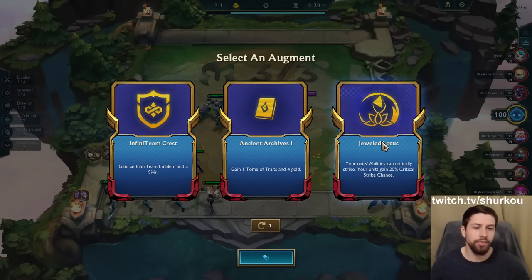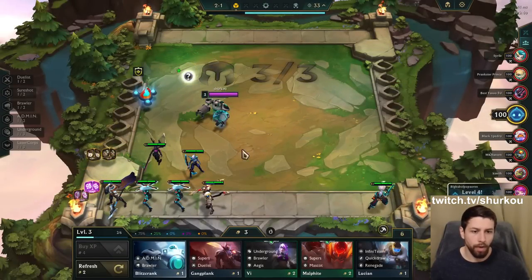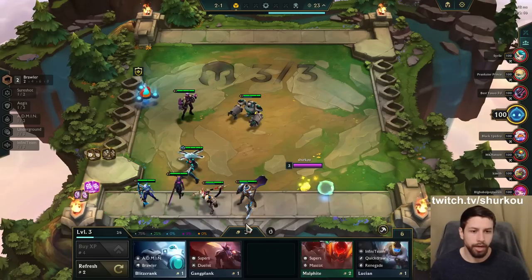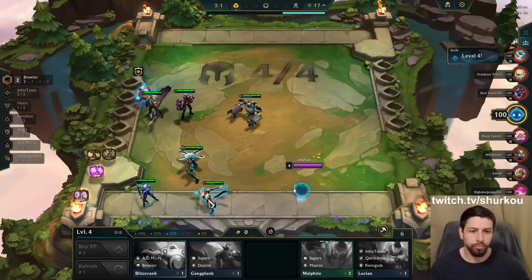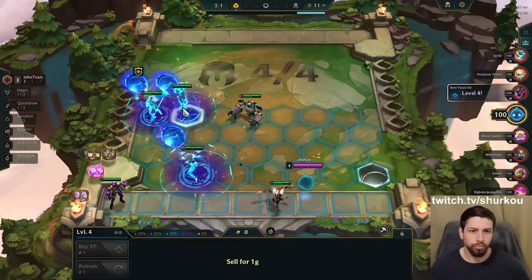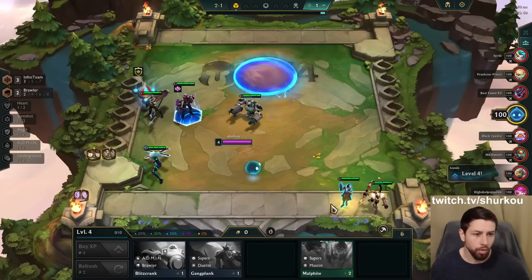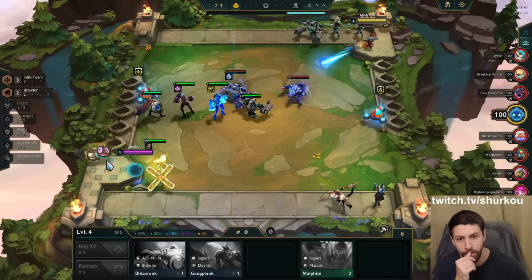Infiniteam Crest, Ancient Archives 1 and Jeweled Lotus - we take the Infiniteam Crest. I have a freaking two-star Sivir, which is quite amazing in my humble opinion. Now, Infiniteam Crest - I need to level. My items are terrible, guys. My items are hot dookie.